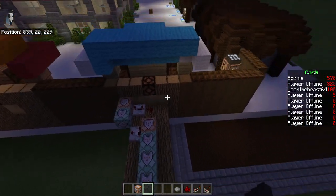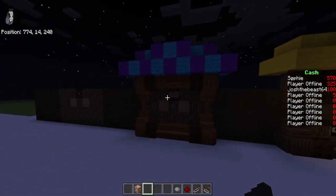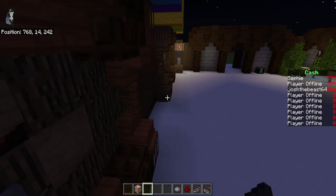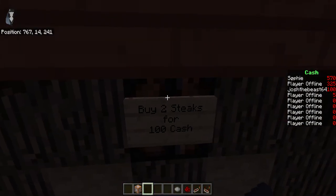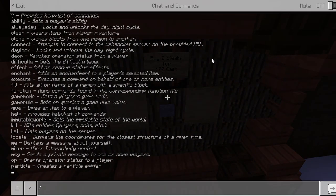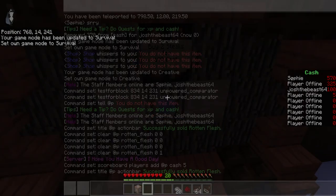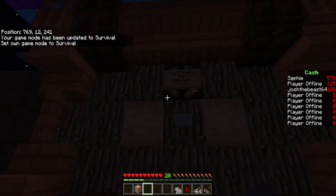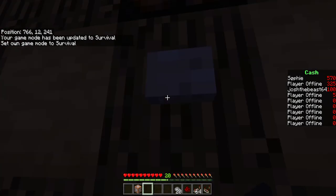That's for the sell shop. Next we have the buy shop. Now I have 100 cash and I can go to this one. This is the older version and I don't like it — this is better, more compact, easier to use. Buy two steaks for 100 cash. There you go — two steaks for 100 cash. If I press the button...